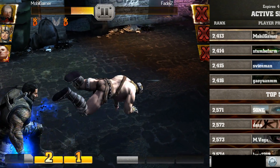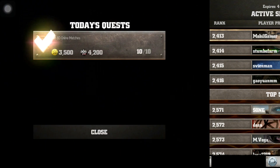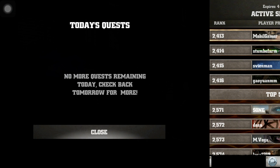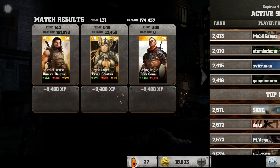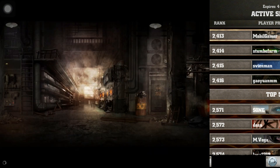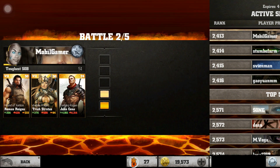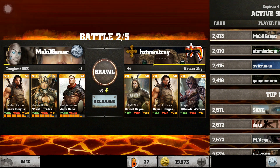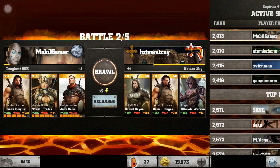One gear card boosts the critical rate, another boosts the critical damage, and I just completed all of today's quests. That's what my Roman Reigns is doing — that's why I have red criticals from the gear, why he starts off with one bar of adrenaline, and why he sometimes drains the opponent's adrenaline. That last battle they actually had a ton of gear cards, at least around 500.